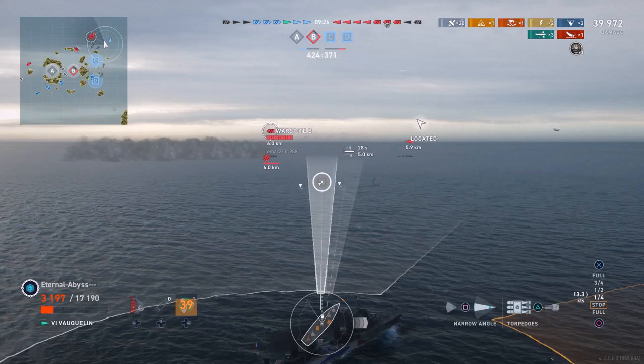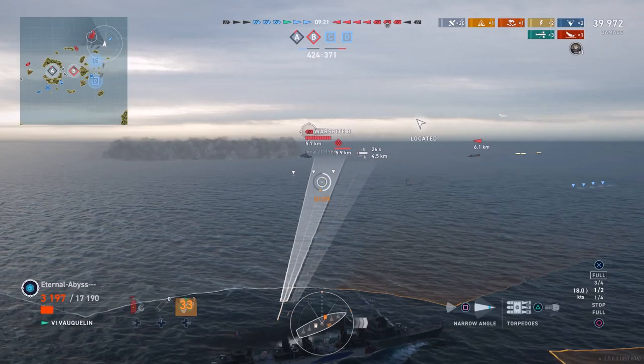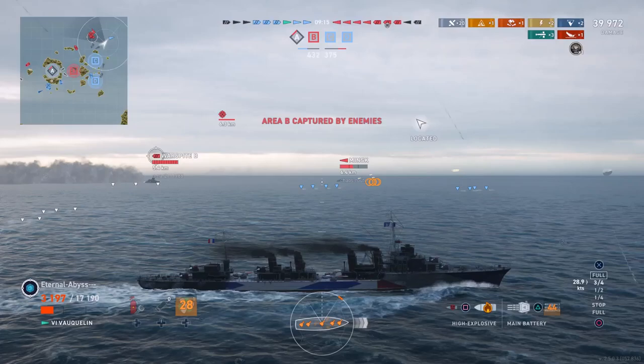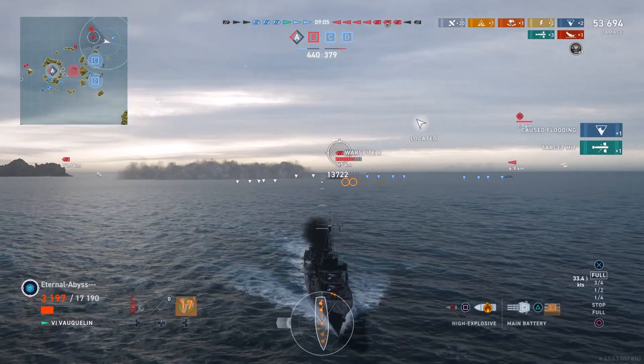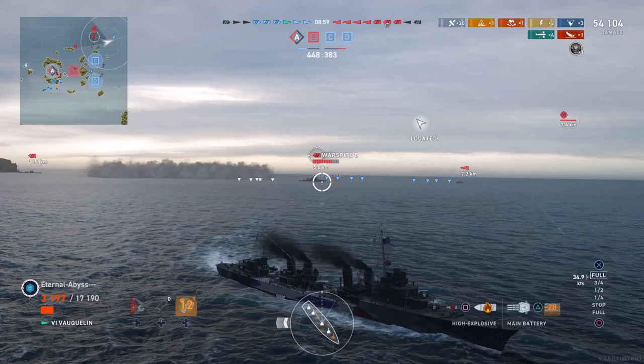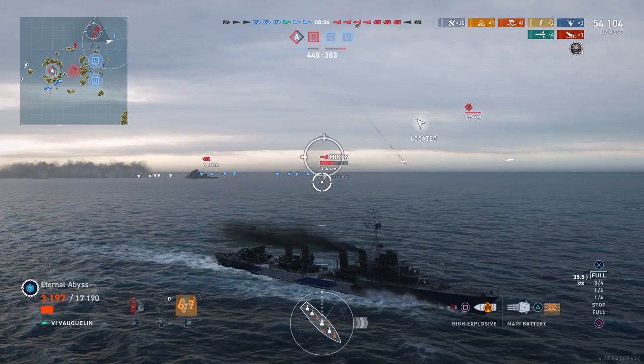All that's left in the vicinity now is the Minsk and the Warspite. The Warspite is in a division with the T61, so it's strange the T61 isn't in the vicinity of his division mate. Eternal Abyss gets a torpedo hit on the Warspite — the nice thing with French torpedoes is they hit very hard against targets, making these destroyers very effective battleship hunters.